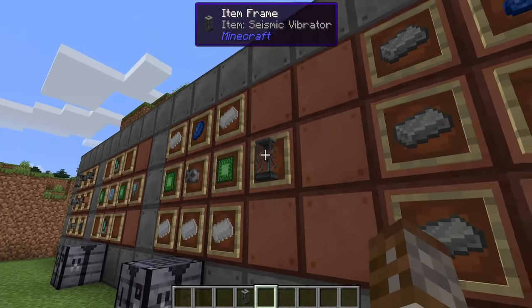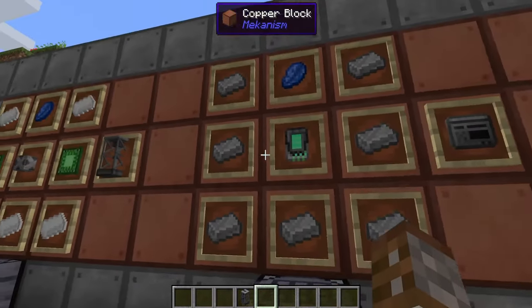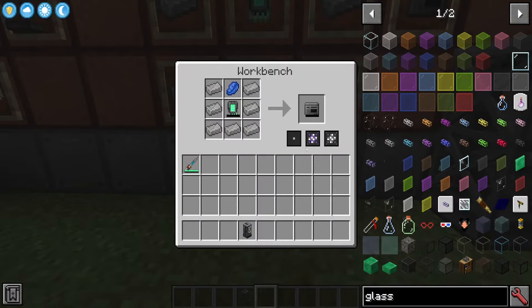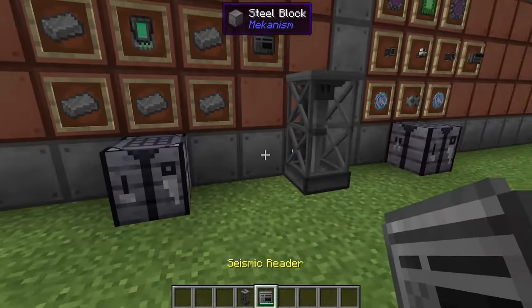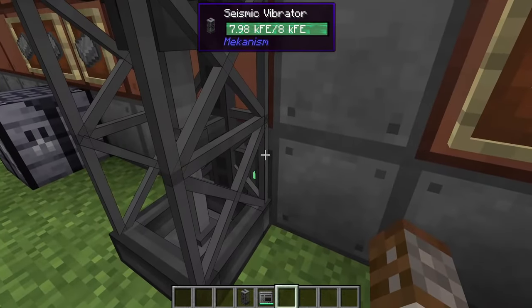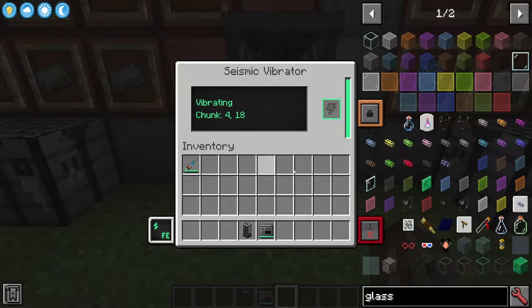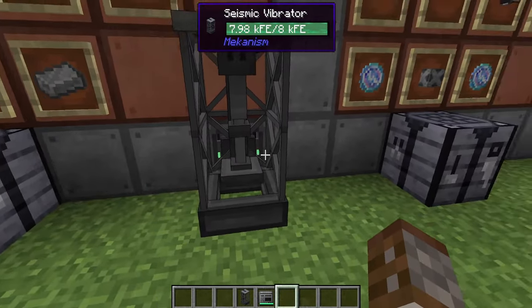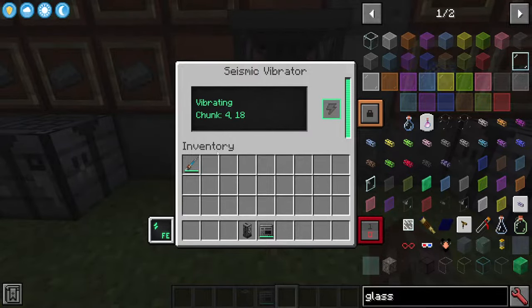We need a way of actually reading all the vibrations that are being made by the vibrator itself. This is going to require seven steel, one energy tablet and one lapis lazuli, and this will give us our seismic reader. Again this is another tool that needs to be charged. I have set up a seismic reader here being powered by just this creative energy tablet. When you right-click on it you don't see anything interesting — all it tells you is that it's vibrating right now. You also know it's vibrating from the animation. You've got the power on the side and it tells you what chunk is currently vibrating.